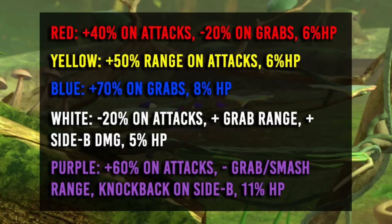Blue Pikmin have more health than red and yellow, have 70% stronger damage and knockback on throws, have standard damage on smashes and aerials, and have 8% HP. White Pikmin have the least amount of health of all colors, have 20% weaker damage and knockback on smashes and aerials, neutral damage on grabs, increased grab range, and over double the damage from side B compared to red, yellow, and blue. They have 5% HP. Purple Pikmin have the most amount of health of all colors, have 60% stronger damage and knockback on smashes and aerials, neutral damage on throws, and are the only color to have hard knockback when used for side B. However, they have less range on grabs and smashes compared to other colors. They have 11% HP.